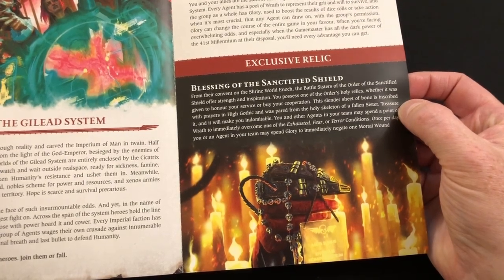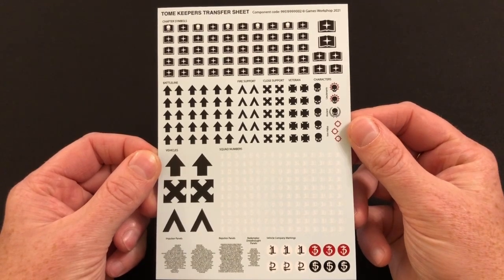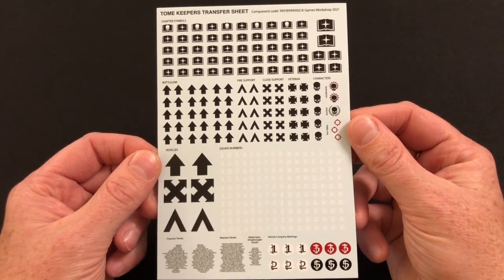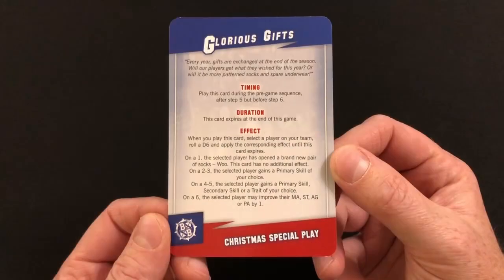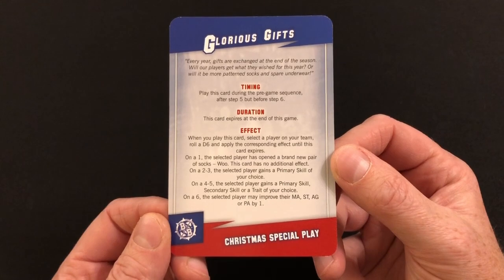Next up we have a sheet of Tome Keepers transfers. This is the second time they've included this transfer sheet, and if you're painting up your marines as Tome Keepers this is going to be really useful for you. This issue also includes game cards for four different games.